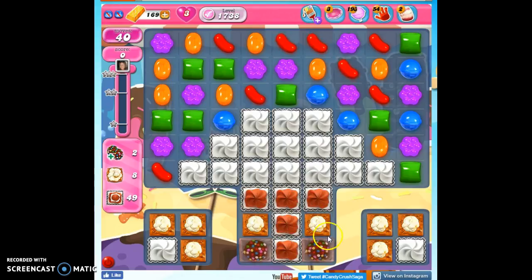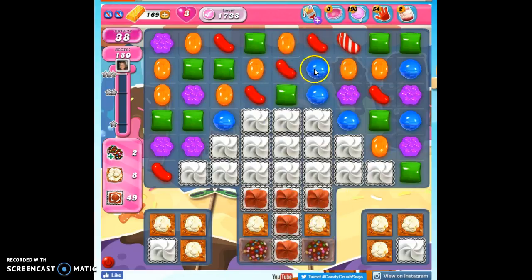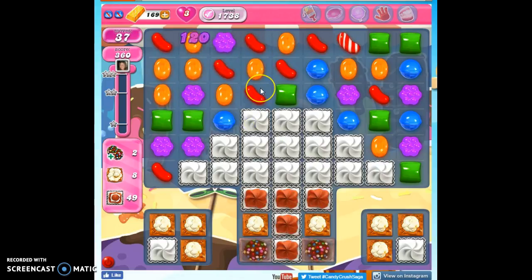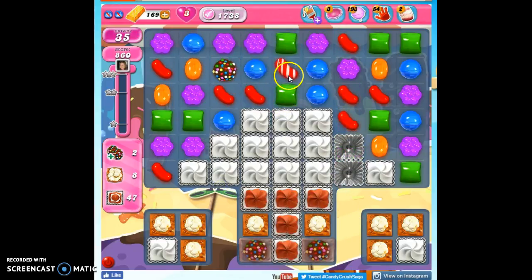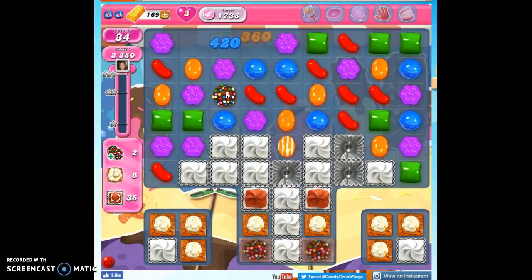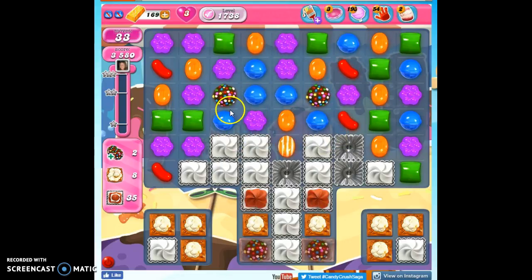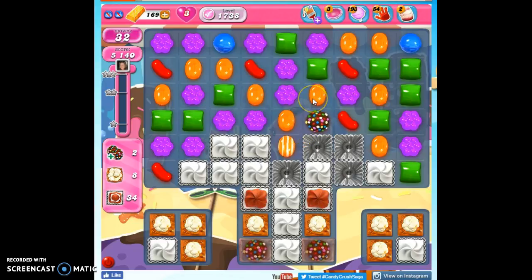I'm going to hope that these are the answer to that first thing, because as I clear this out, if I strike each one of these three times, on the third time it'll have enough force to go through and open up that marmalade. But first I have to get there from here, and I'm going to try making as many specials as I can, like striped candies, but then also color bombs. I had the potential to make a stripe, and I left it alone for a bit, and coordinated an effort to get another of the same color in so I could turn it into a color bomb.